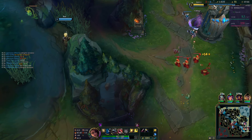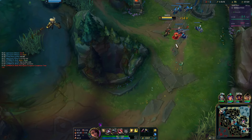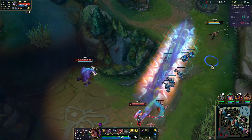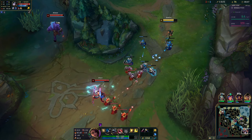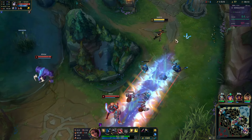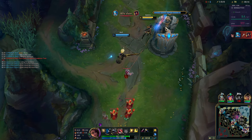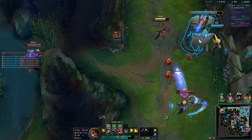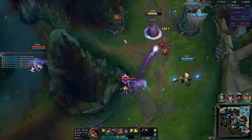That is illegally easy for Hwei to land. He's using his damage ability to clear the wave and then just poking with almost unmissable CC. I wish there was a button that literally just told her: flash at him, flash at him, flash at him.